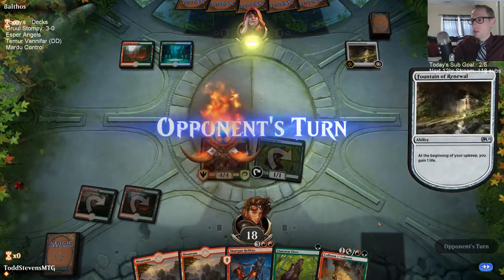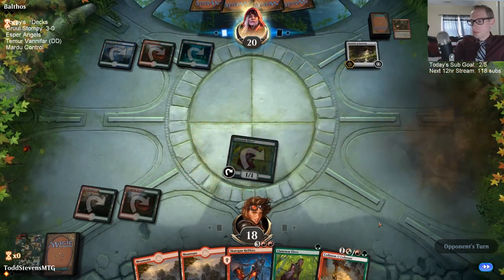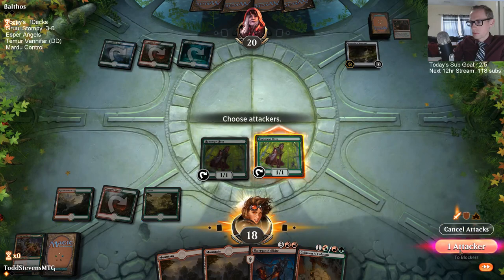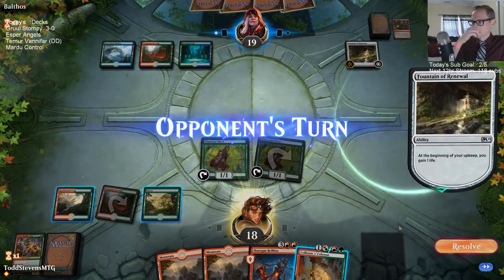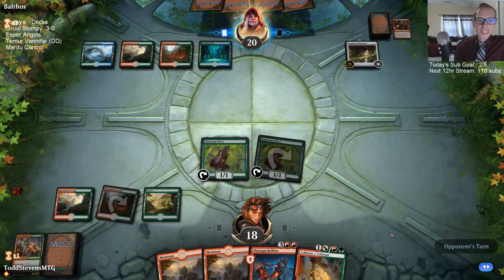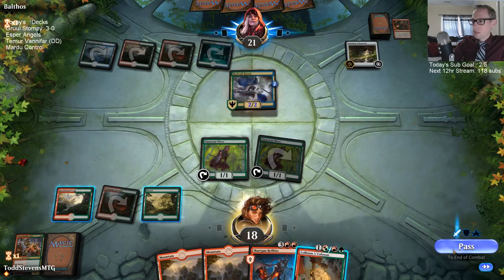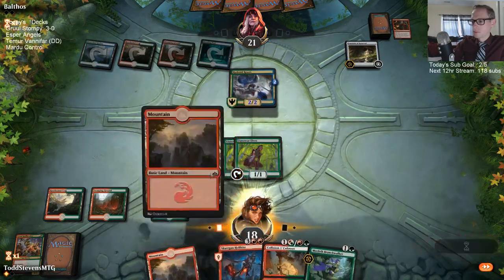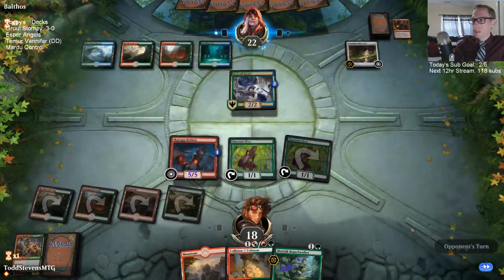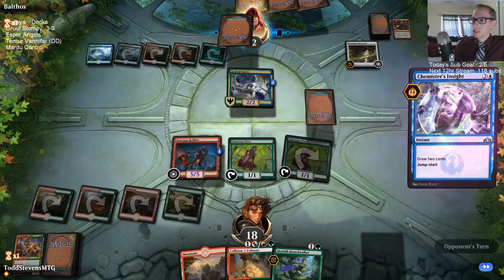Let's just go plus one counter — being a 4/4 over time is going to do more damage to our opponent than making it a 3/3 right now. Really hoping they don't have another Fight with Fire. Really hoping we get to untap with the Hellkite. If they kill the Hellkite it's going to be tough for us to win. Okay, that looks like we're untapping with Hellkite.